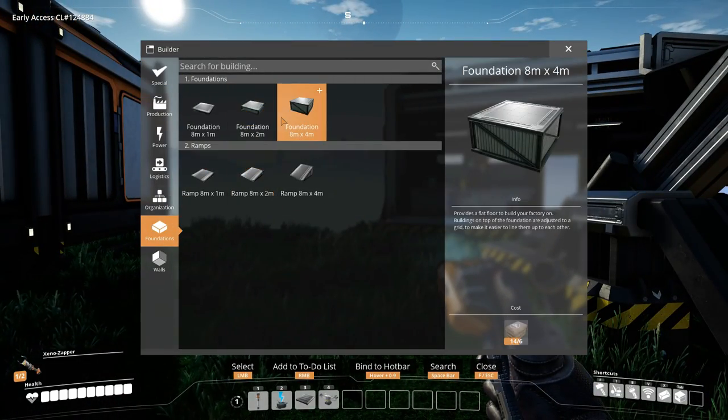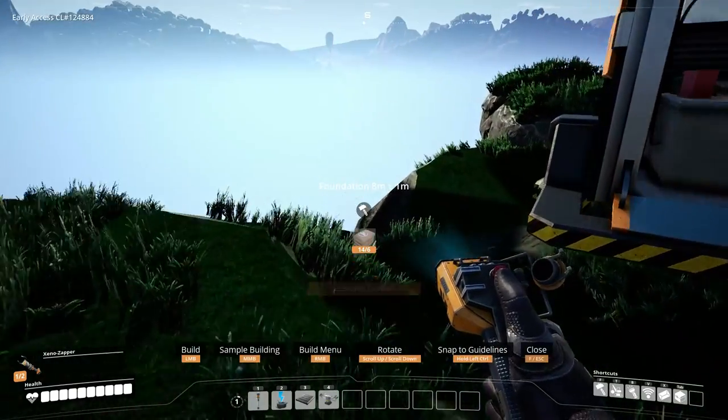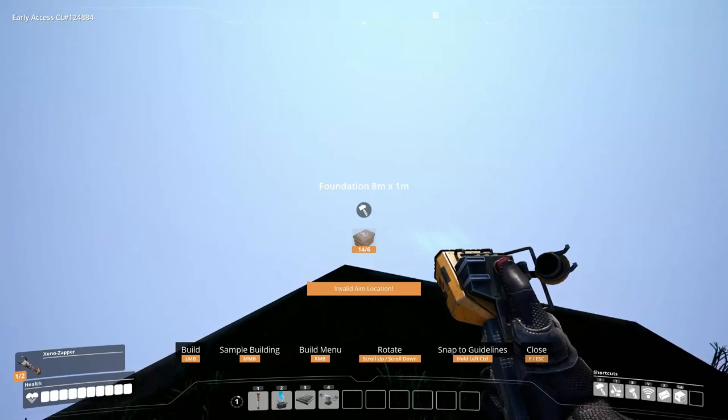Now we need to go in here and make the thin one, because it makes no difference and it's less resources. Let's start from here, maybe? Like that - that's good.